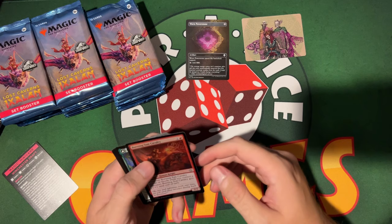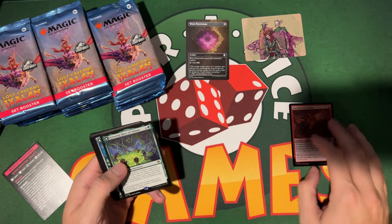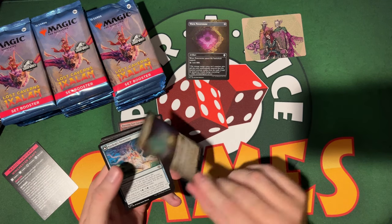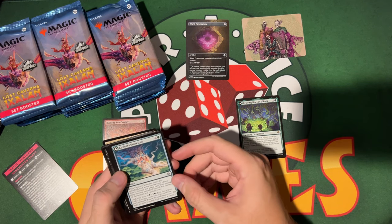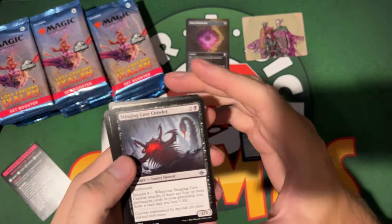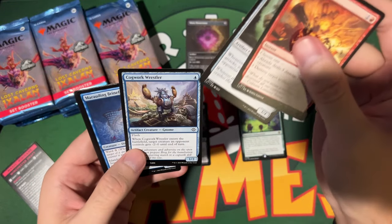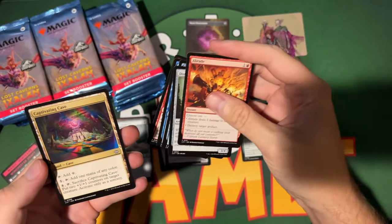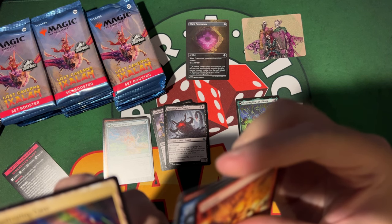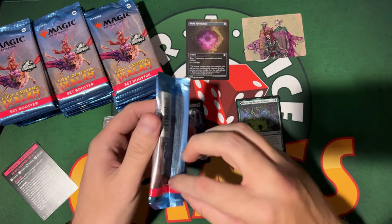Here's a common — these are hard to read. Here's a rare: Growing Rites of Itlimoc, that's a reprint. Common, uncommon, and then we got commons. So the rare was Growing Rites. Then there's an L symbol on the card where it usually says C, U, R, or M — which I assume is a new land slot.